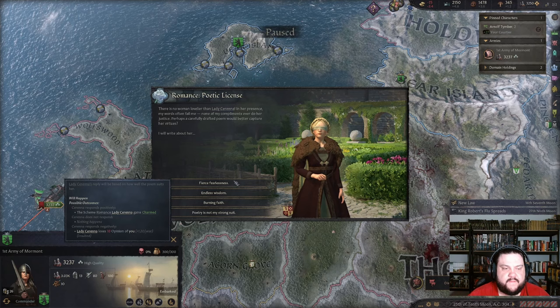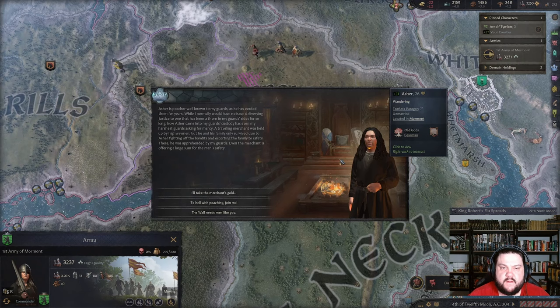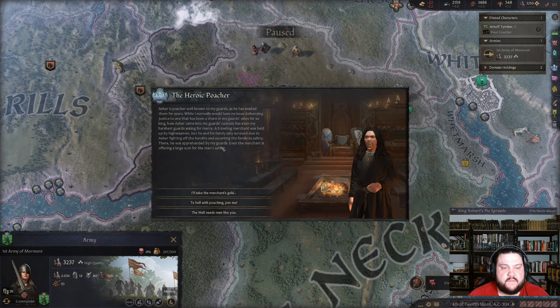'No woman lovelier than Serene — in her presence my words often fail me.' Fierce fearlessness — see if it works. She's wrathful — I'm in debt again, I'm losing a lot of money. She liked my poem — good. Heroic poacher Asher — well known to my guards, he's evaded them for years. While I normally would have no issue delivering justice, Asher came to my guards' custody in a remarkable way. A traveling merchant was held up by highwaymen, but he and his family only survived due to Asher fighting off the bandits.